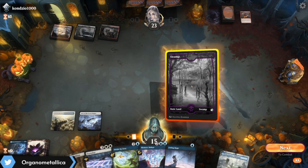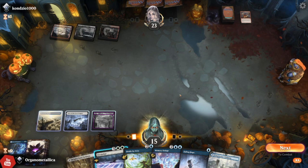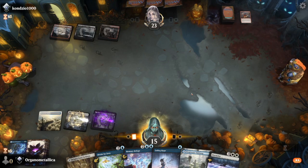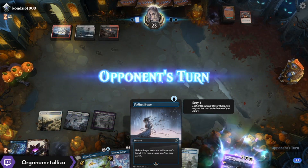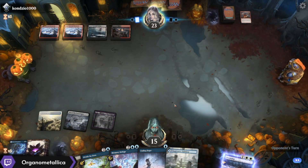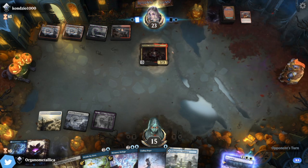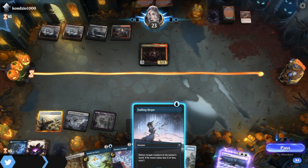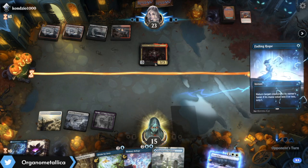Drop Swamp. In this case I'm going to go ahead and take the opportunity to foretell the Doomscar. And then if something crazy happens — like a Fading Hope — the only thing... I'm going to go ahead and bounce it.